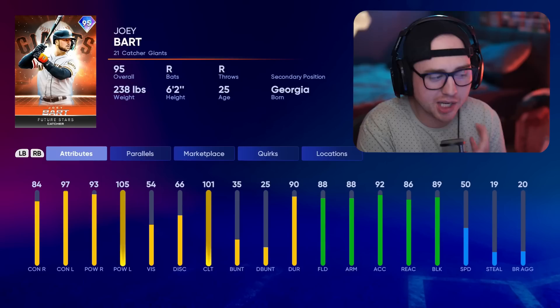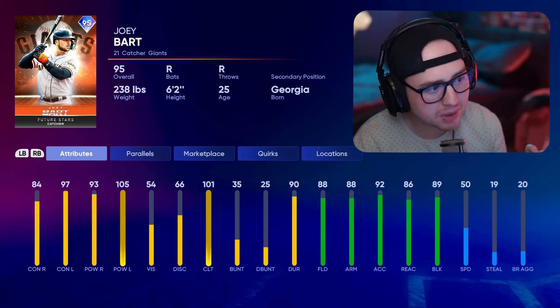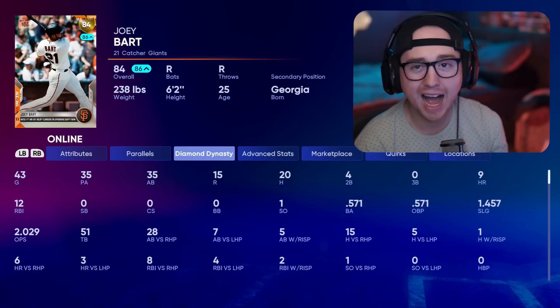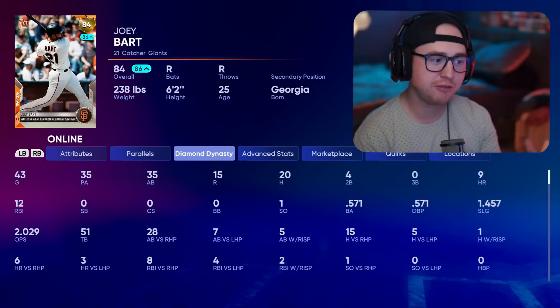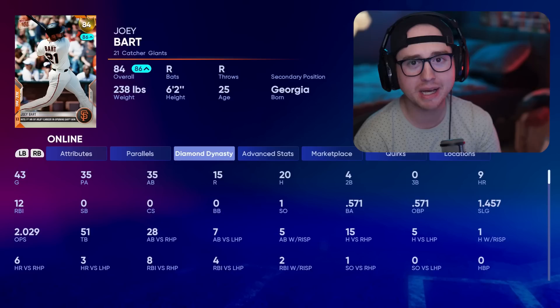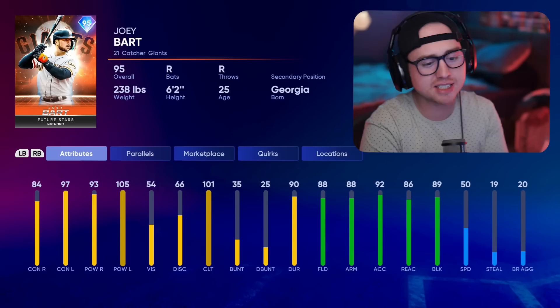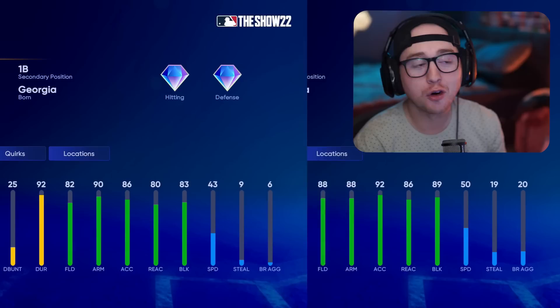Next is Joey Bart — every catcher I discuss may actually end up being the guy I platoon Joe Mauer with. 97 contact left, 105 power left, 88 fielding, 50 speed. This is the second Joey Bart card we've gotten, and I want to show off something: through 35 at-bats with the first Joey Bart card I'm batting .571 with a 2.029 OPS. Needless to say, future star Joey Bart is going on the squad. Looking back at the new card — 97/105 versus lefties, 84/93 versus righties — not bad at all. Coming in with solid defense and an 88 arm. Something about his swing — I've been absolutely raking with it.